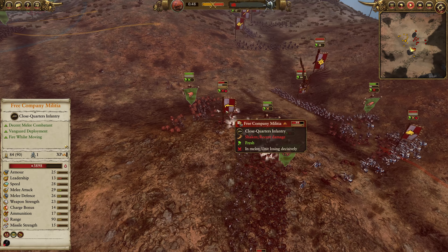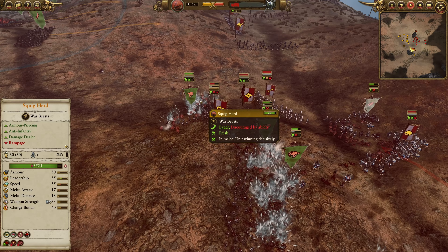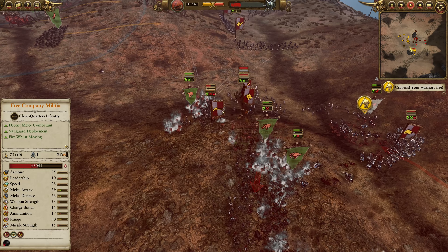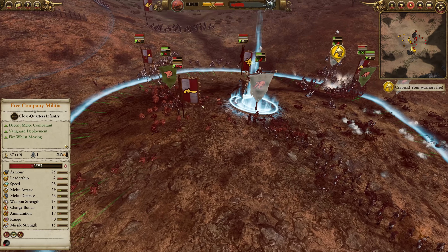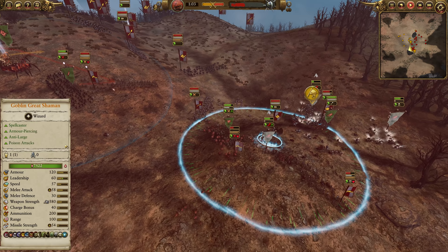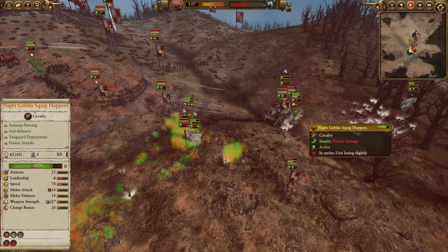Nice engagement here, and this is what I'm talking about. Good charge — Free Company Militia aren't that expensive of a unit. You can see how much damage they take on the charge there from the Squig Herd. Granted, they are relatively low defense — only 26 melee defense on this Free Company. And as the spears move in, Squig Herds do count as large targets, so the spears will get their anti-large bonus.